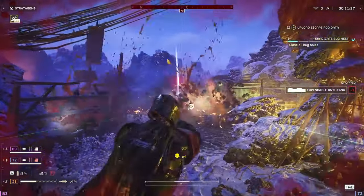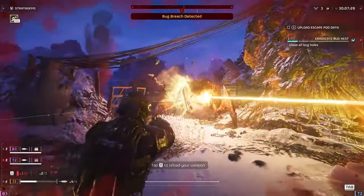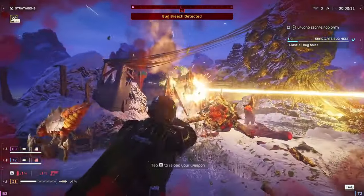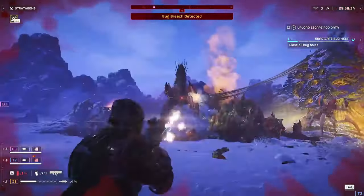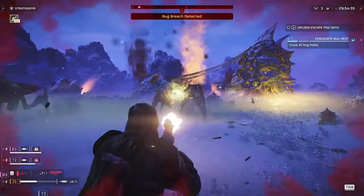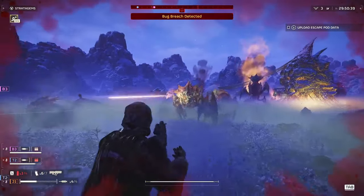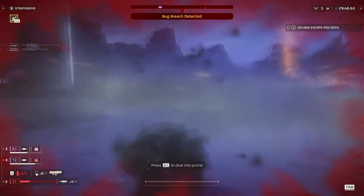Synergy is key. Combine these new stratagems with your existing arsenal for maximum effect. Use the MG-101 to suppress enemies while calling in the Quasar Cannon to deal with the heavy hitters. Coordinate with your team — communication is vital in Helldivers 2. Make sure your squad knows when and where you're deploying these stratagems to avoid friendly fire and maximize their impact.